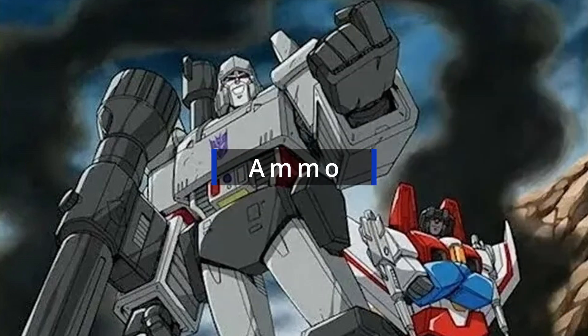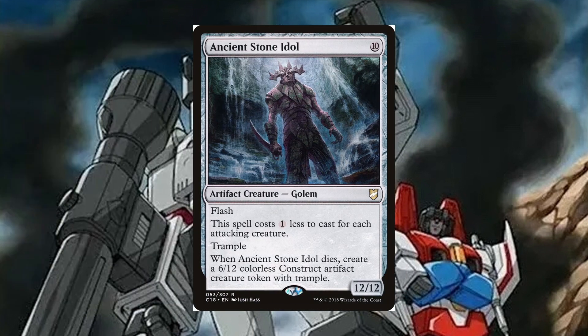Next, we have artifacts that we want to sacrifice to our commander's ability. We're looking at large artifacts to deal the most amount of damage we can. It's also great if they have a useful ETB ability or can cost less mana to cast. Ancient Stone Idol is a 10 mana artifact creature Golem, 12/12 with flash. This spell costs 1 less to cast for each attacking creature. Trample. When Ancient Stone Idol dies, create a 6/12 colorless construct artifact creature token with trample. This card is great because we can cast it for less than 10, but it still deals 10 damage if we sacrifice it to Megatron. Plus, when it dies, we get a really solid blocker.